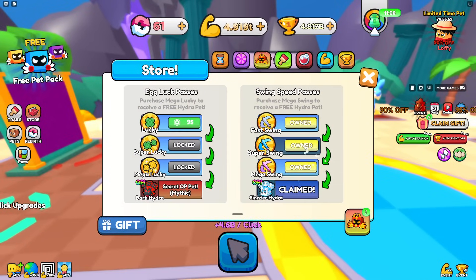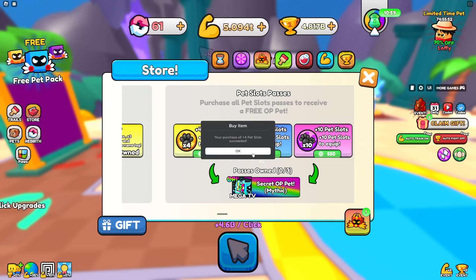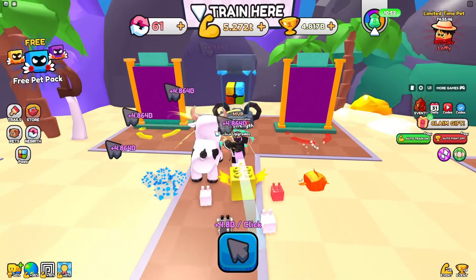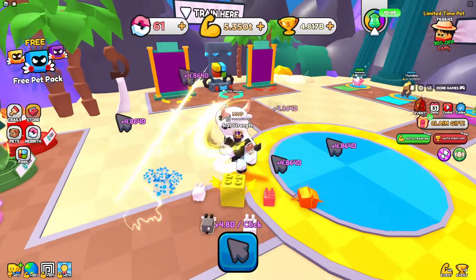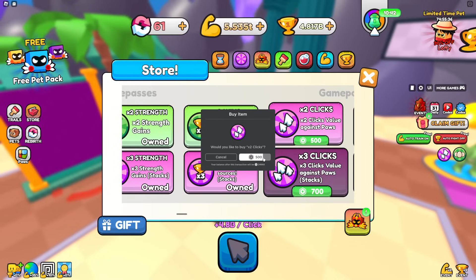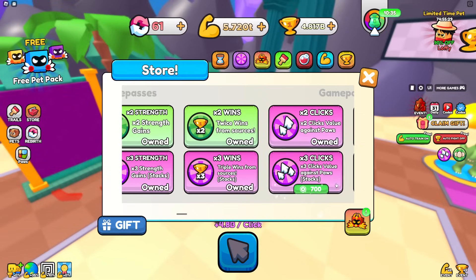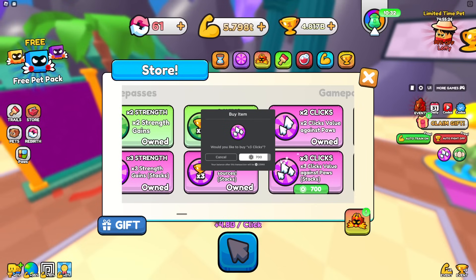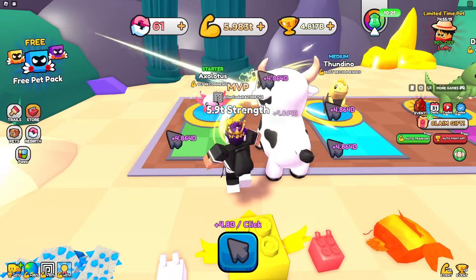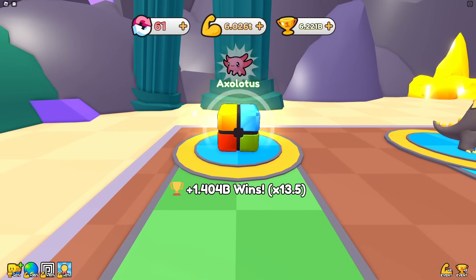I'll buy more pet equip slots for 250 Robux - not even that bad. Equip some more pets, get even more click power. Then I'll buy Two Times Click and Three Times Click game passes. With both of those I only need about a tenth of the required strength, so I can easily beat enemies.